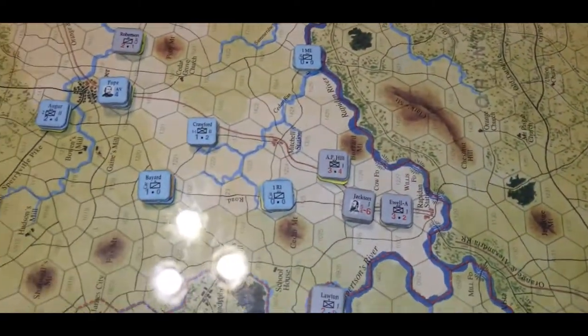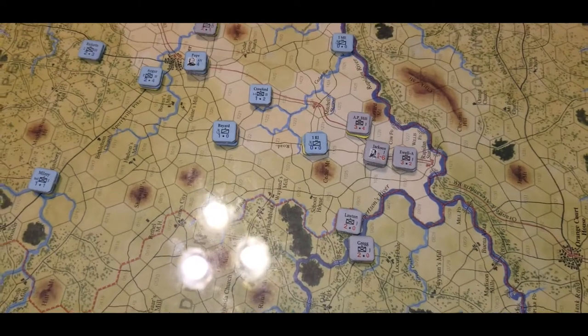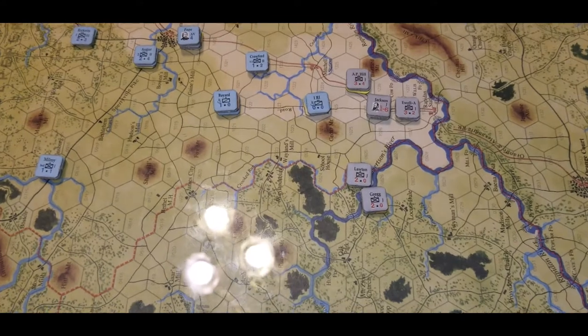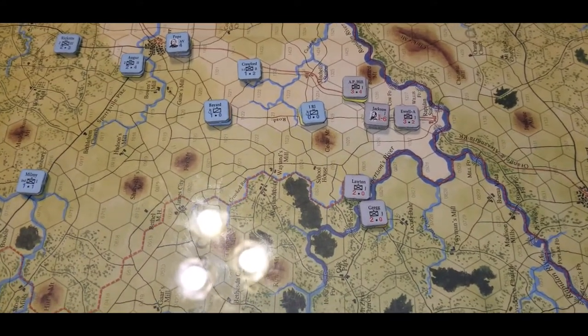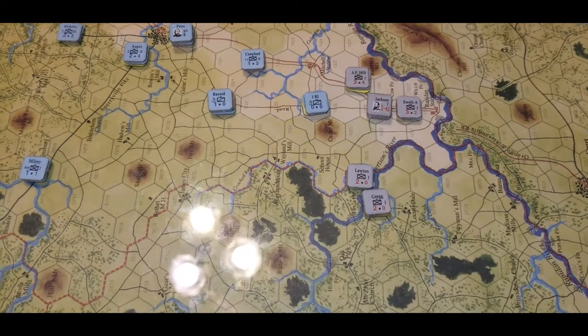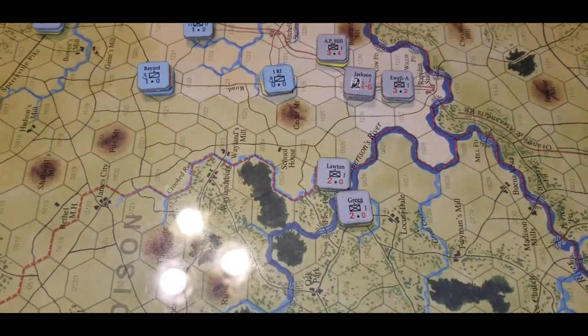We tried to get Jackson and Hill off, and Ewell, because Lawton and Early really don't have a role in this game. Although in this one we were able to fight Bayard's cavalry and we drove them out, routing them. But that's pretty much the extent of Lawton and Early as far as they can go.